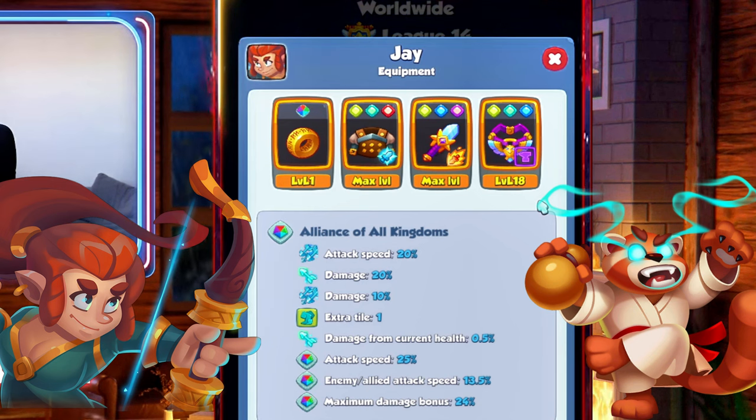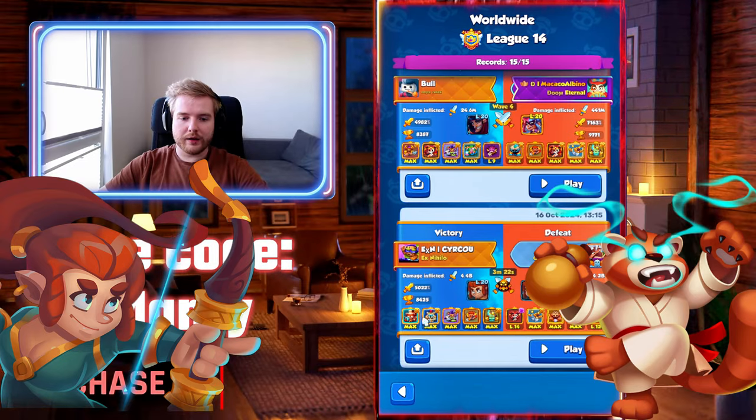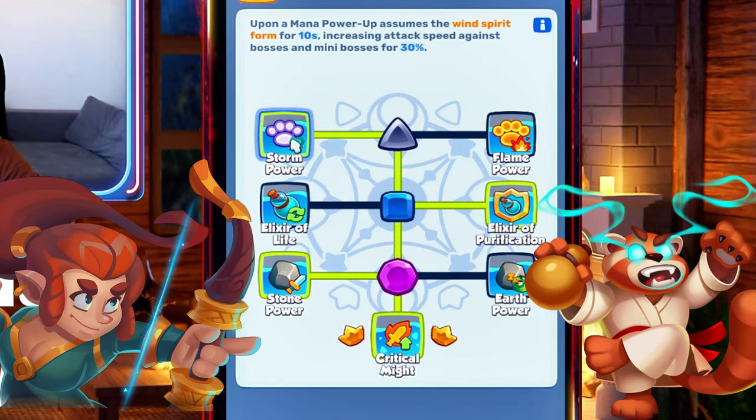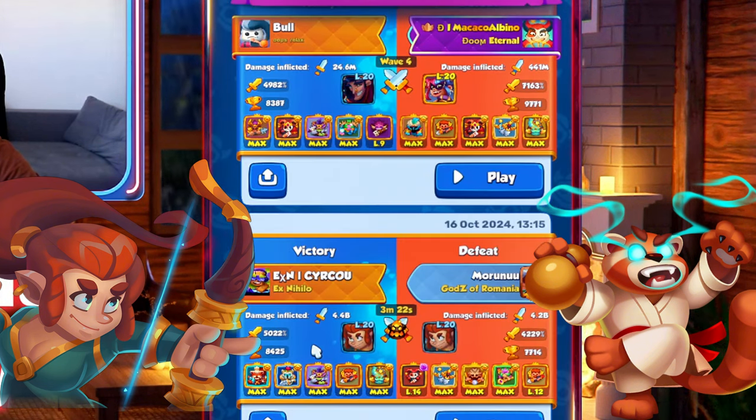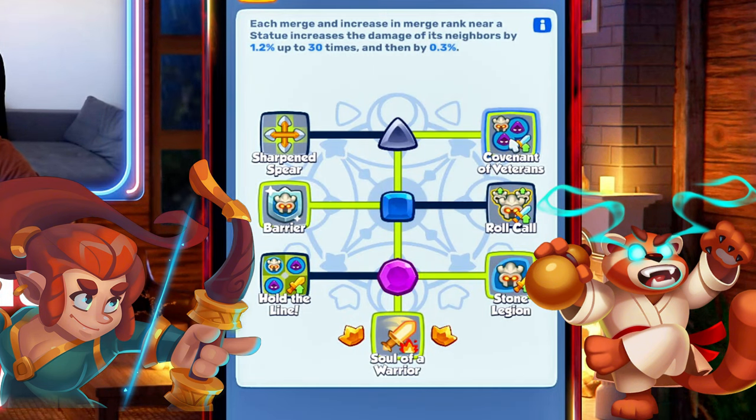He uses Amulet of Swiftness because he's playing Jay and wants to have Spirit Masters on the Jay tile. He doesn't want to risk not having any double tile, and he'll most likely play six or even seven Spirit Masters at the very end. Talents are pretty standard for Spirit Master: left, right, left, with a fourth Knight Statue covenant, since he'll be stacking Knight Statues in between.